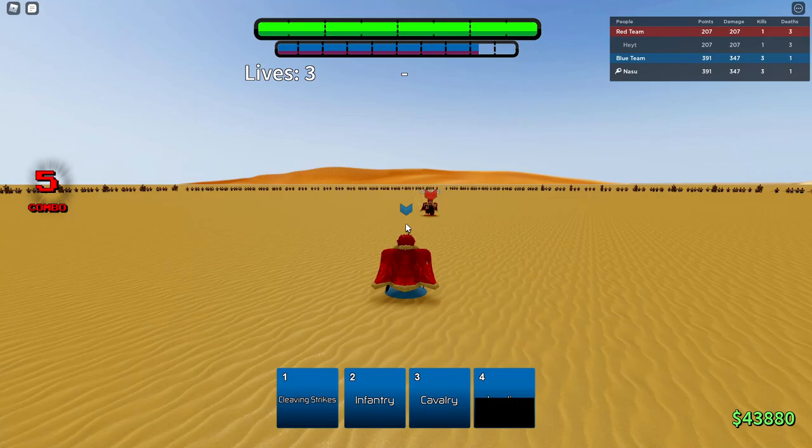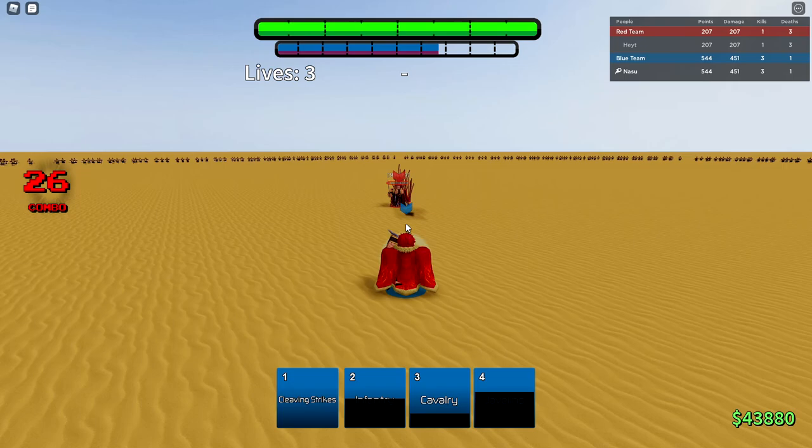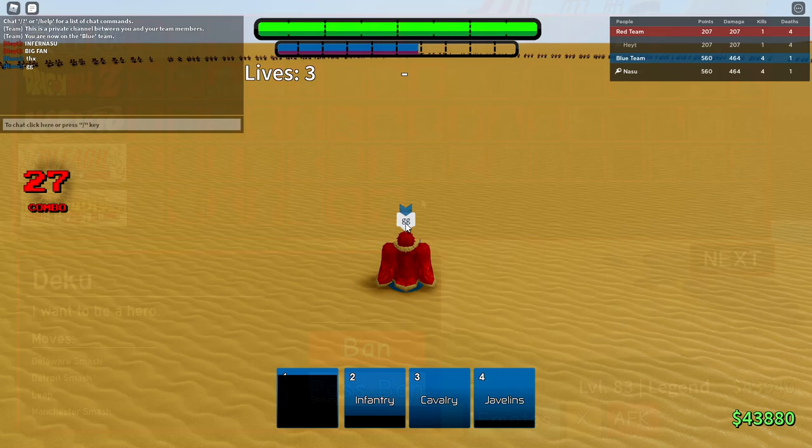He didn't even go for it. Infantry and Cavalry — yeah he's doing Chariot Ride. You don't want to use that move against this character because he'll just shoot you down. Look at that — shot him down. Look how low he is now, that thing does a lot of damage. He's dead. GG.